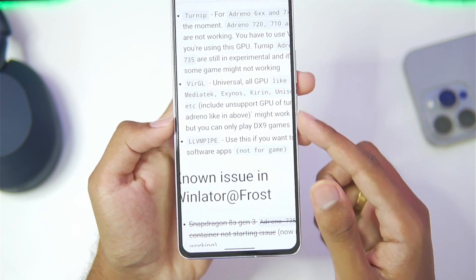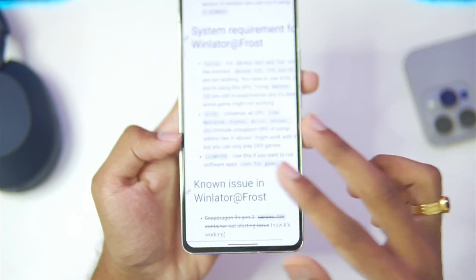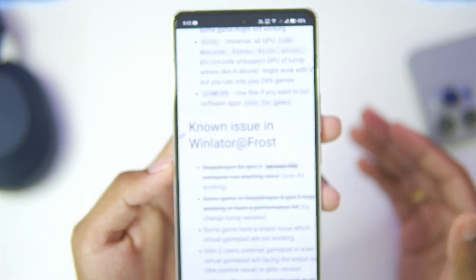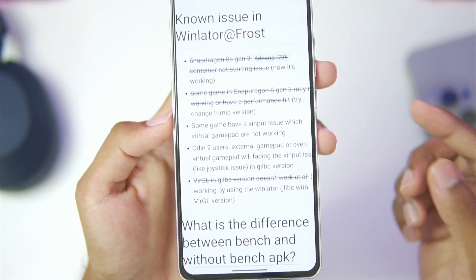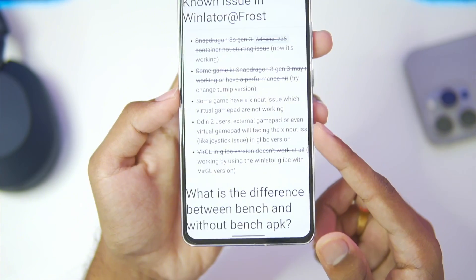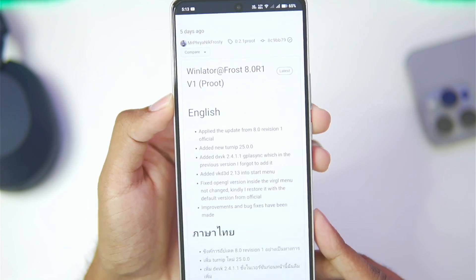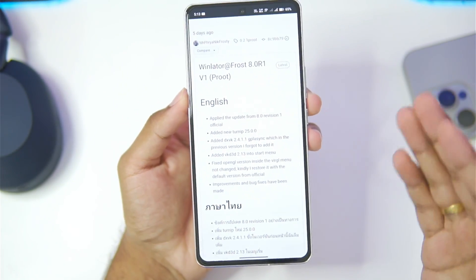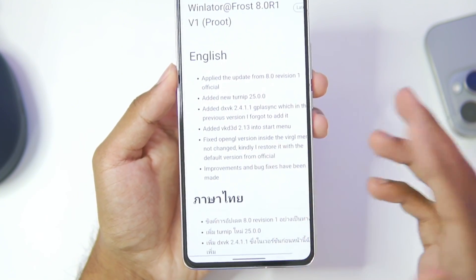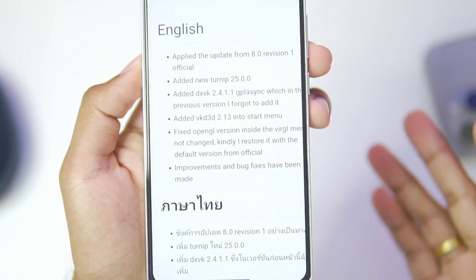Those non-Adreno GPUs will only be supported for DirectX 9 games, so make sure to keep that in mind. LLVM pipe is also present if you want to run software instead of games. Here are some known issues in Winlater Frost: Odin 2 users and X input issues in a few games. This is Proot, not Glypsey, so performance won't be the best — Glypsey support has yet to be added in Winlater 8.0 versions with no ETA.